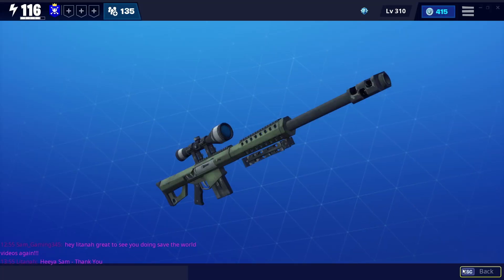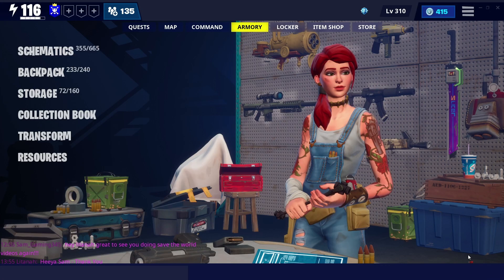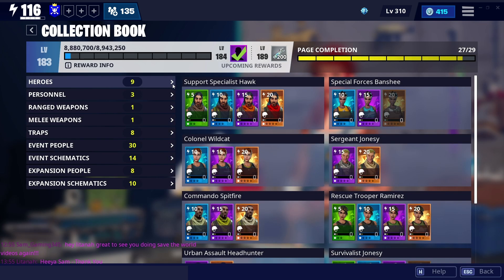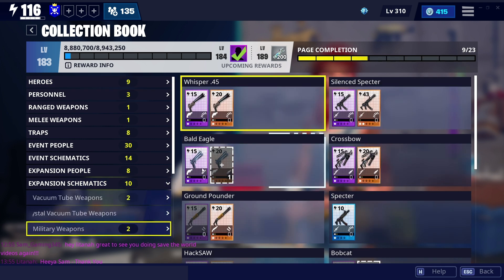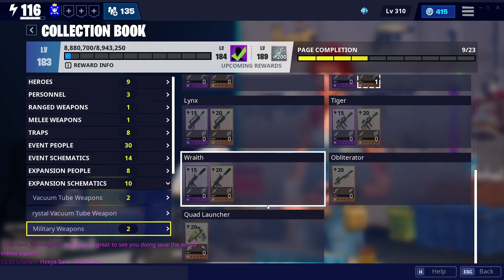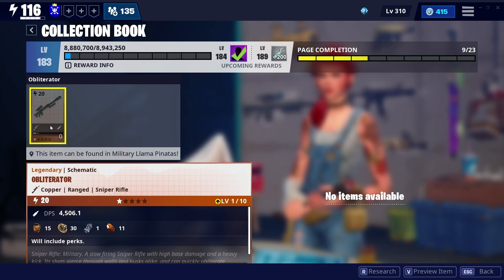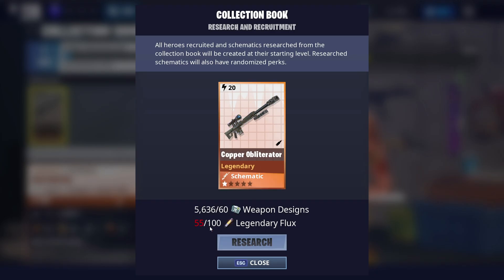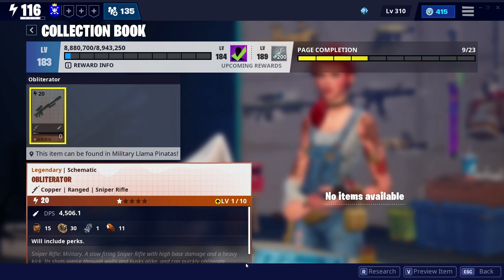I'll turn my camera off while I quickly show you how to get it. Come out of here and go to Armoury at the top, then go to Collection Book. Go down to Expansion Schematics, then Military Weapons, and scroll down a little — it's right there, the Obliterator. Click on it, you get the menu, Research Schematic, and all you need is 100 Legendary Flux. It should only take a couple of weeks to get that if you buy it from the shop. So even if you're a new player, you can get your hands on one of these.